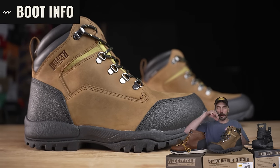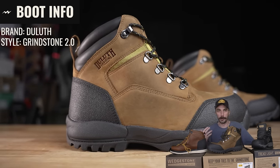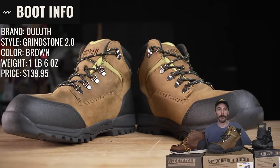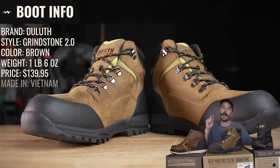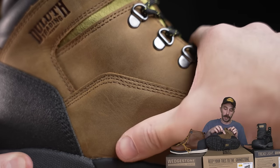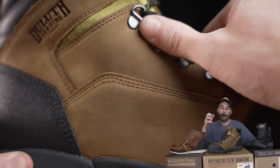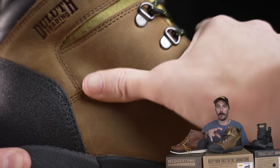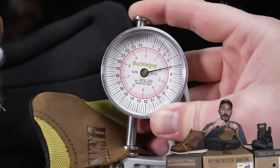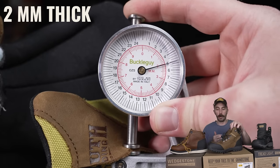Next, the mid-priced boot — the Duluth Grindstone 2.0, we'll call them the Grindstones. The color is brown, they weigh one pound six ounces, retail for $139.95, and are also made in Vietnam. The upper leather is actually pretty decent, with a grain pattern and 3M Scotchgard treatment for water and stain resistance. This leather is a little thicker than the previous at two millimeters, which is a lot closer to work boot range.